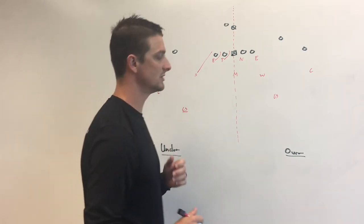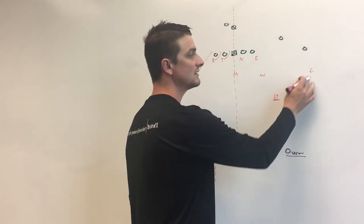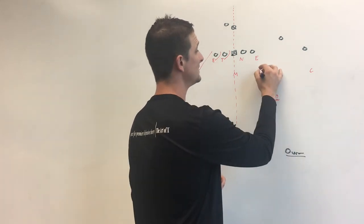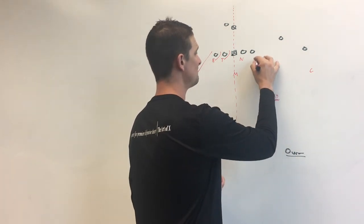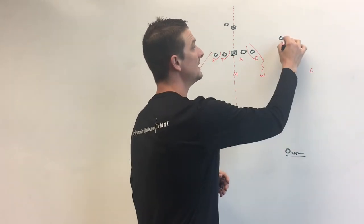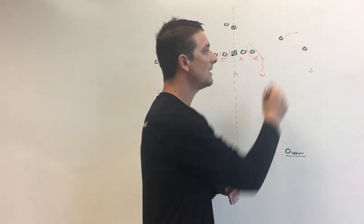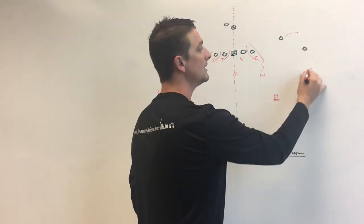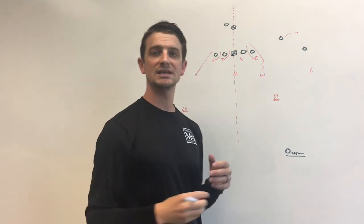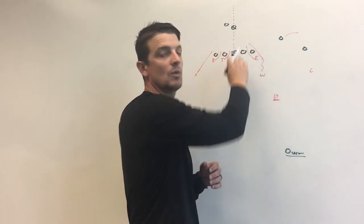Let's talk about over coverage. Over coverage is going to be the opposite. The down safety is going to tell the corner, 'I'm over everything.' Let's say we're sending the Will linebacker off the edge — we've lost our overhang. But what we're getting is a lot of RPO screens, or a lot of bubble routes, maybe a switch route by number one. Another way offenses can attack you when you're blitzing is an out route — they're going to put this guy in isolation or try to throw the ball away from the blitz.